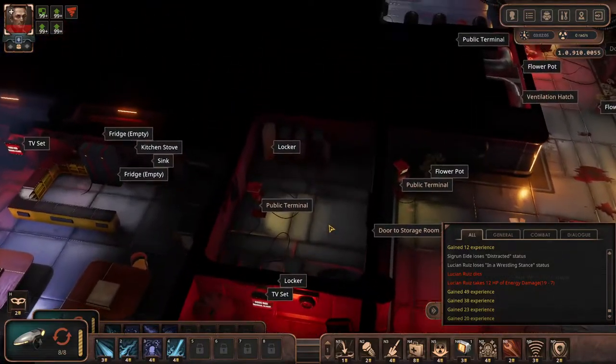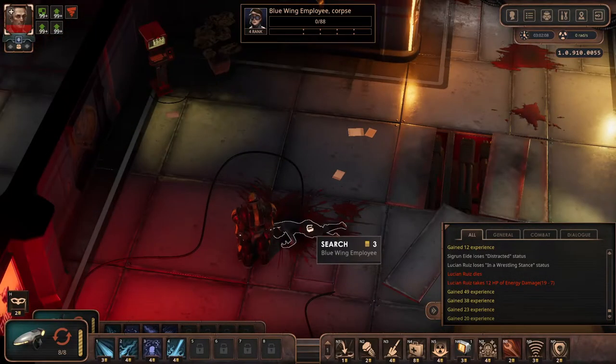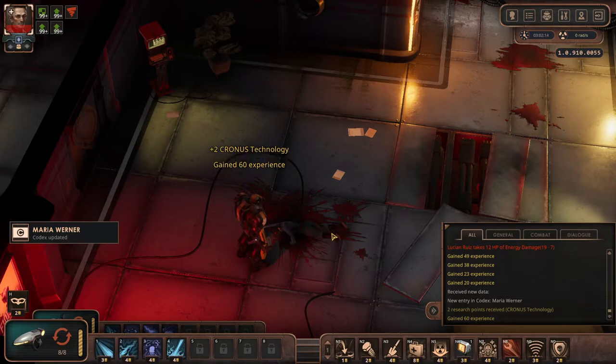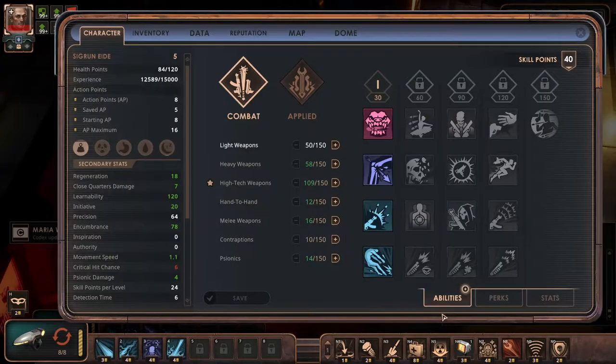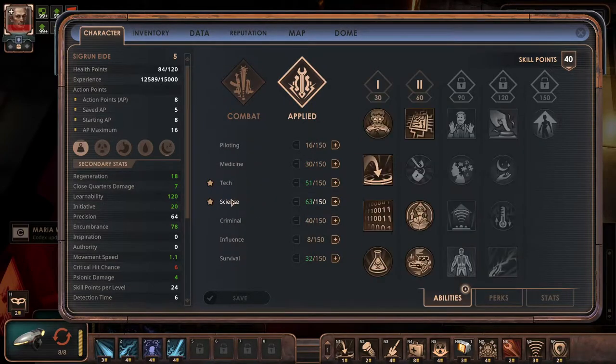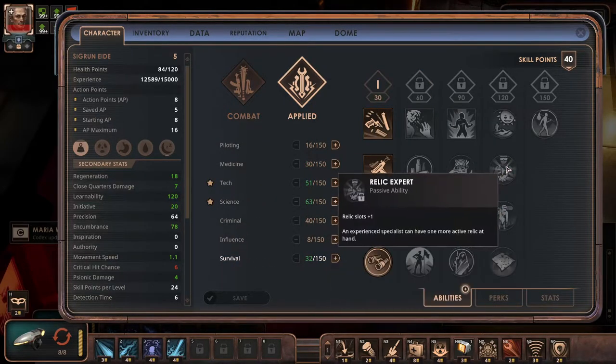So we went in there. Storage room number two. Blue wing employee — I guess you can scan them. Remember: scan, scan, scan. Also one thing I really wanted to get for my character — I don't know if it will be important or not.